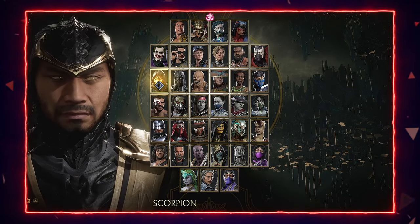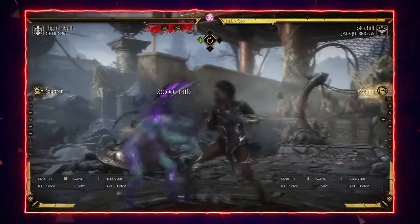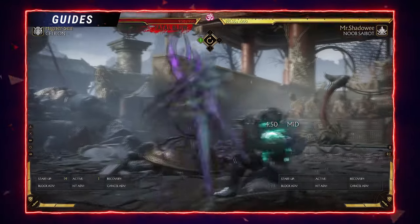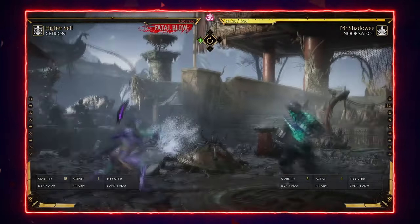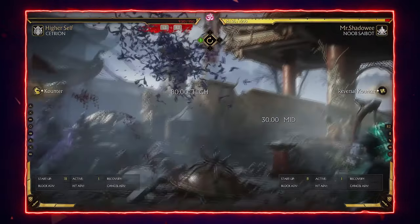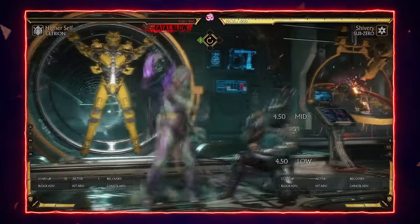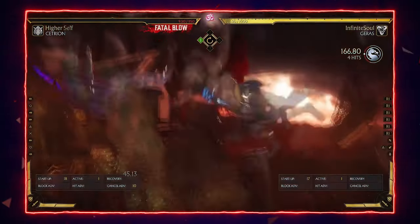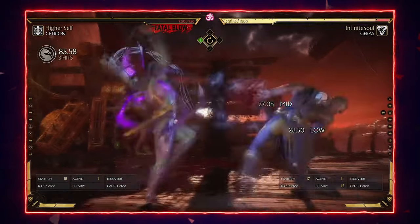There are quite a few character-specific tags against Cetrion that mostly deal with her forward 2 string. For example, Jacqui can do the bionic kicks to get a trade and actually be plus, getting a full punish if Cetrion presses. You can get an up-jet that wins the trade by 5%, which is a very good deal — though it pushes Cetrion full screen, so if she has a life lead it might not be the best idea since she'll just zone you. If you have a 6-frame down 1, you can just interrupt the winds and get a punish. So every 6-frame jab character can interrupt the winds at least, which makes her go more for the rock wall or stagger the string — and both of those are punishable options.